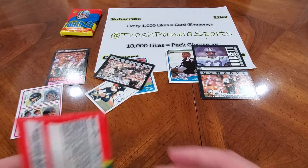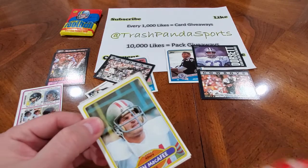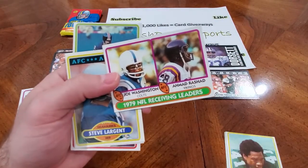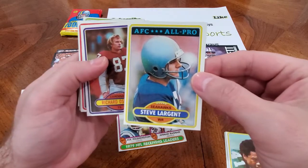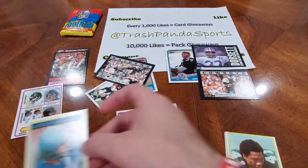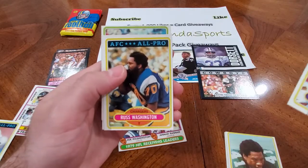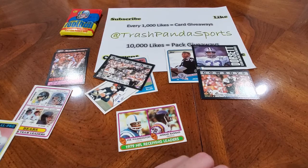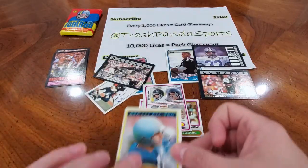Moving on to our last 1980 Topps football pack before we get into that 78. Come on, let's land a Payton or something. Ken McAfee, Randy Logan, 1979 receiving leaders with Ahmad Rashad — look at that. Steve Largent AFC All-Pro. These older cards, the centering issues are ridiculous — that's why it's worth so much if you pull a 10. The front's just off but the back looks fine. There's a Steve Largent — that's a good card. Richard Osborne, Raphael Septien, Jimmy Robinson, Ike Harris, Randy Cross, Russ Washington All-Pro, Ken Stone, and Joe Danelo. Nothing crazy out of those packs, but we got Ahmad Rashad on the receiving leaders, Steve Largent, and the Walter Payton on the team leaders card.